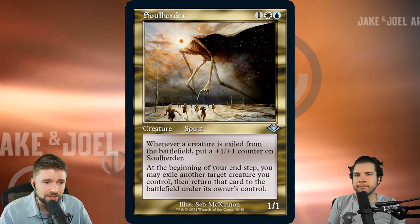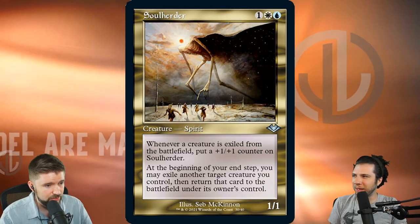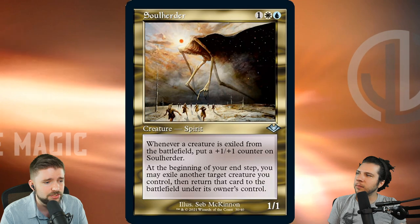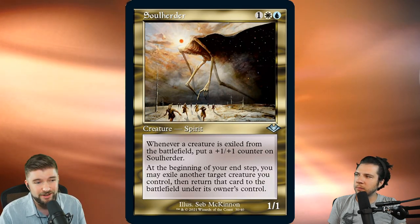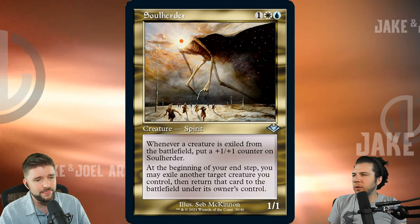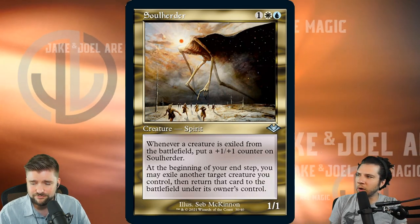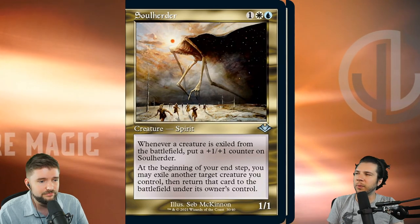That represents the expensive end of the spectrum — Force of Negation is already an $80 card and the multiplier on the foil retro is going to 2x or 3x that price easily. But we've got some on the other end of the spectrum too. Soul Herder is a fantastic EDH card and it looks fantastic in the gold border treatment from back in the day — Invasion era, McKinnon art on the gold frame. In foil or etched this is going to look so sick. It's a great effect for EDH and it's like a 50-cent card. You're hopefully going to be able to find this in the retro frame treatment for like $4 or $5. I would snap this up so fast. For EDH you only need one card — just snap one up.